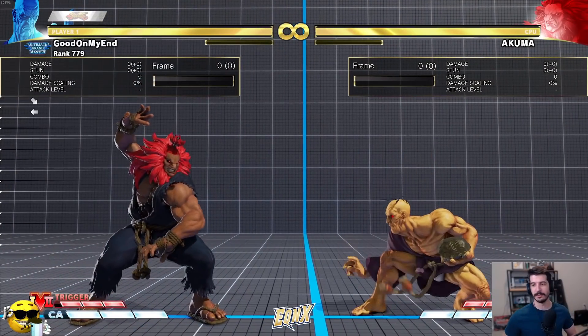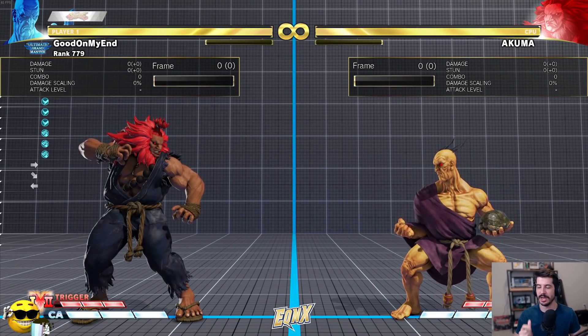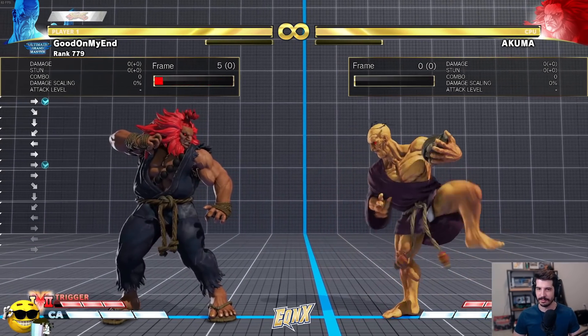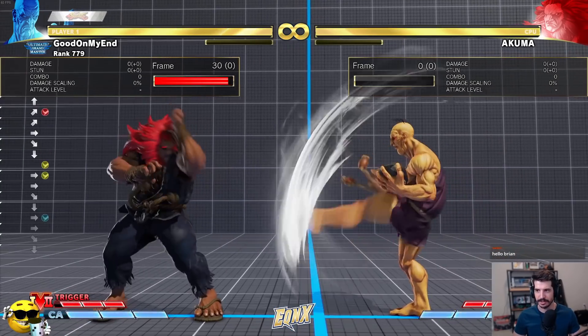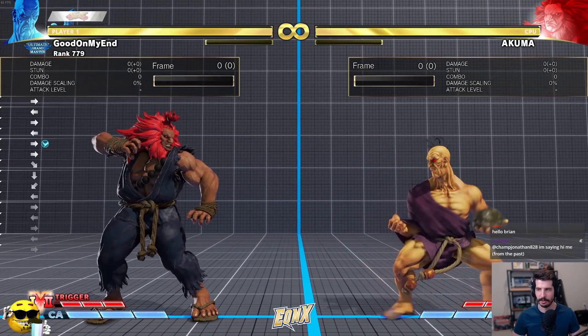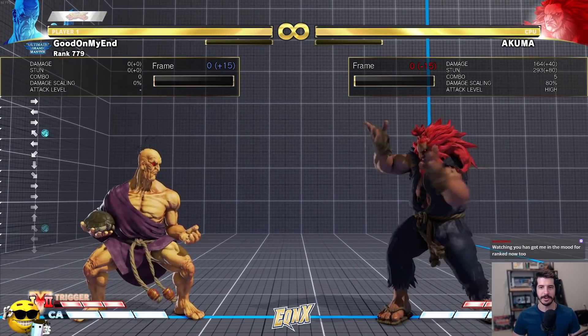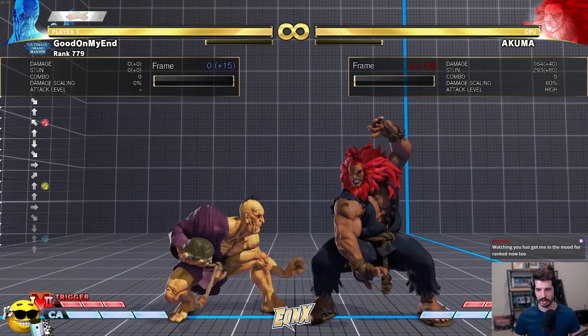Charge moves are actually easier in a lot of ways than other moves. Let's hop over to training mode and talk about what a charge move is. This is Oro — he has a mix of non-charge and charge moves. A non-charge move would be his tatsu: a quarter circle backwards, down, down-back, plus a kick button. You can move around and do this any time you're on the ground. But he has a few other moves which are charge moves.